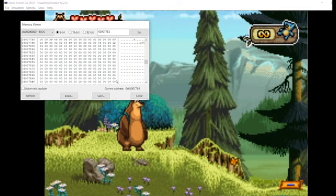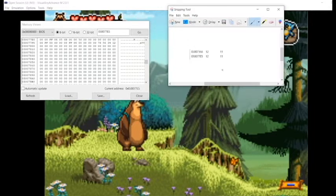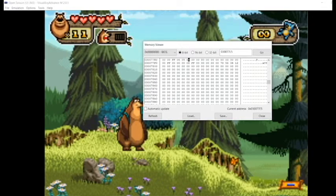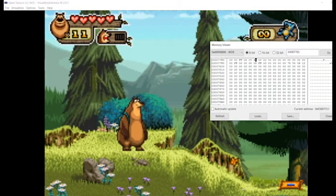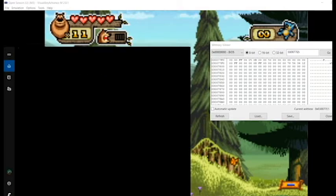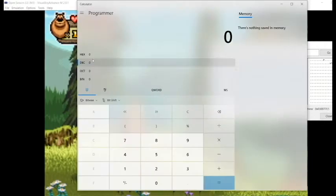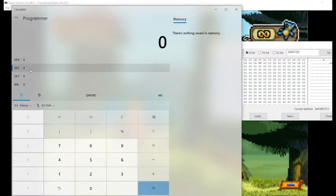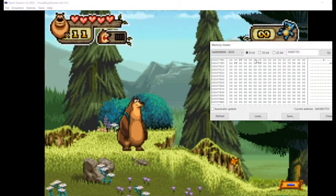Go to the fifth one here - so that's right here. We can see the current address matches what we found, and right now the value is set to B, which is hex for 11. You can figure that out by going to your calculator in programmer mode - if you type in 11 in decimal it'll show you that in hex it's B.